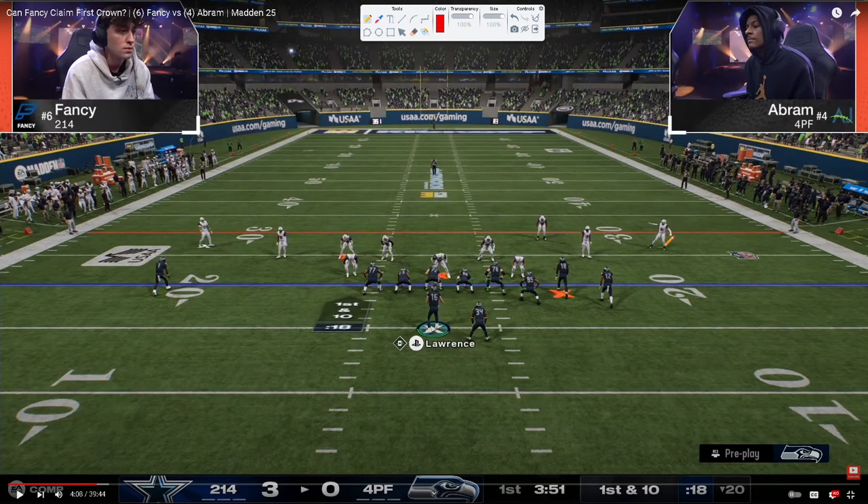What we have is the double safety blitz. Normally these Dollar safeties are back here and the corners in a base press are up here — that's the traditional way to run Dollar. Last year, Dez actually started using a double safety defense where he would come out in a double safety blitz with Dollar base aligned, auto flip off. He would audible to a play and these safeties would basically stay in their positions.